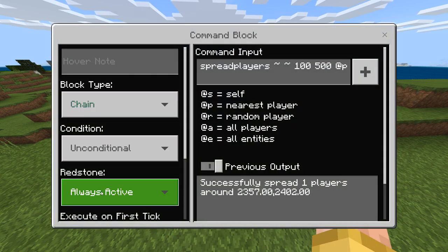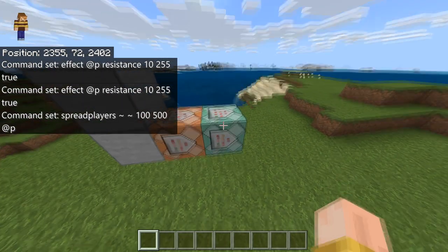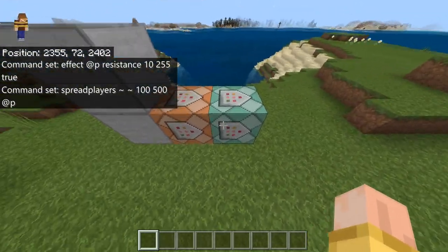The chain command is: spread players tilde tilde 100 500 at P. You can change these numbers, but the bigger they are the more stress it will put on a realm or server, so be wary of that. The 100 here is the minimum distance it's going to allow you to be away from this command block.